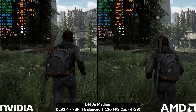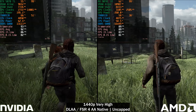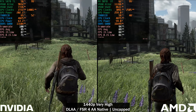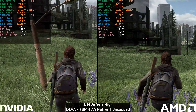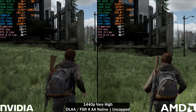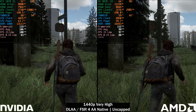If we disable any upscaling — just FSR4 and DLAA set to native — running at the Very High preset, the 9070 XT is doing about 100 watts more than the 5070 Ti. That just means the 9070 XT can definitely be a lot more efficient than it currently is; you just need to play around with power limits or frame rate caps.